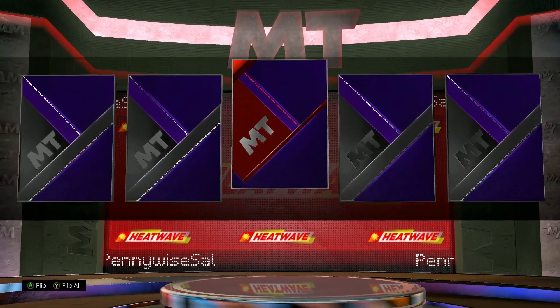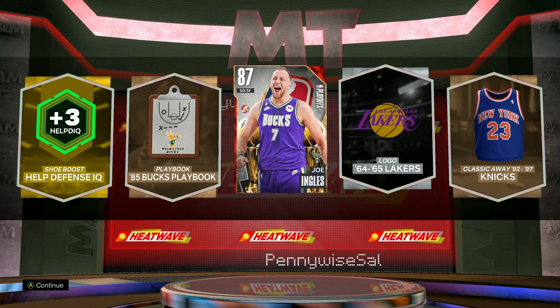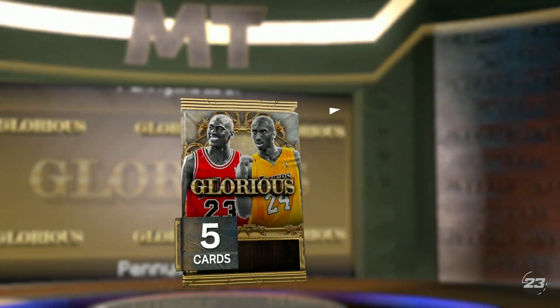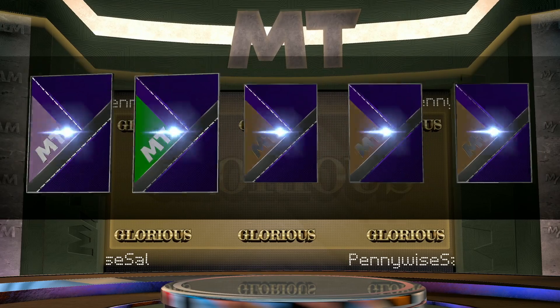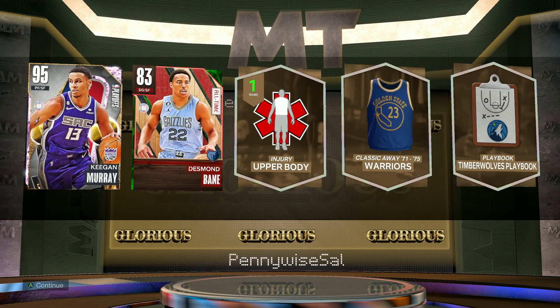Opening up the heat wave pack — I believe this one was from one of those weekly challenges with three parts. My promo packs have been absolutely terrible recently. That's another ruby pull: Joe Ingles. He has an evo, but we're looking for galaxy opals and dark matters. Next glorious pack — the last one on my account — and another no shake, just a pink diamond: Keegan Murray.